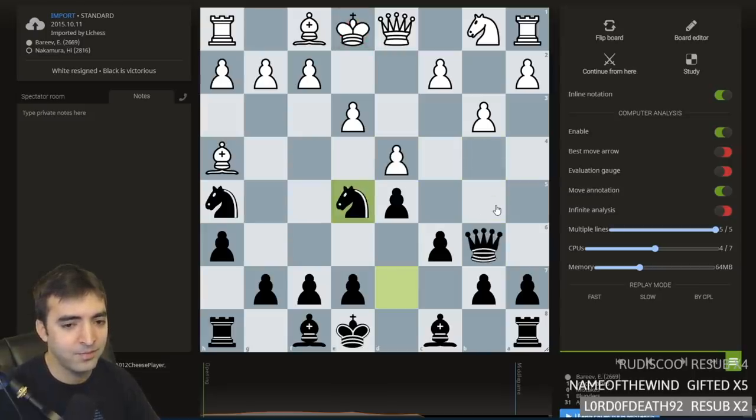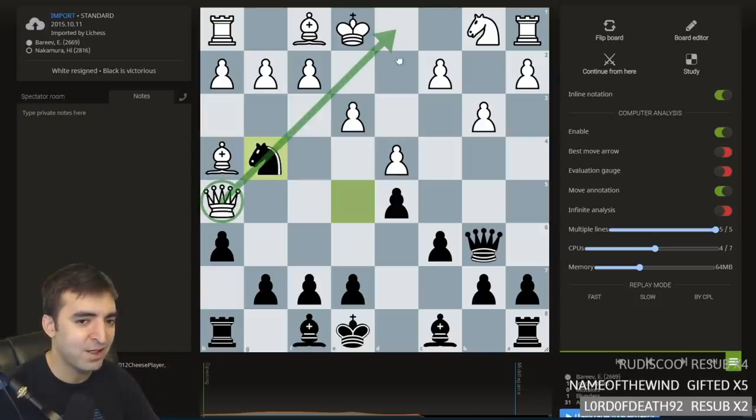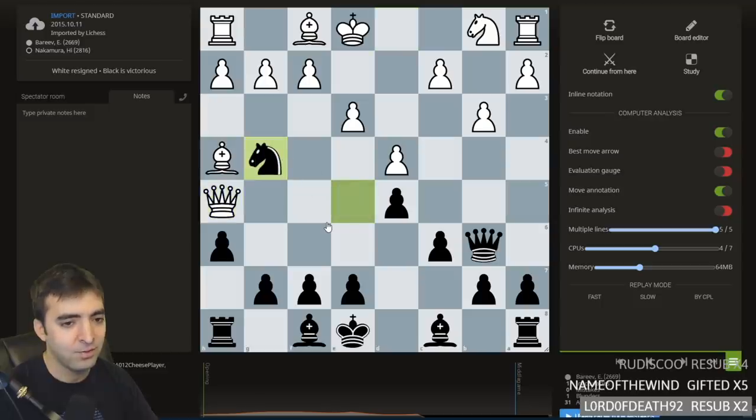Of course, White doesn't take that knight, but takes the other knight. But then Black has the move Knight g4, and all of a sudden the queen is a bit stuck. It's blocked by the knight so it can't retreat, and on the diagonal it can't retreat this way either because the bishop is here. So Bishop g3 was played.